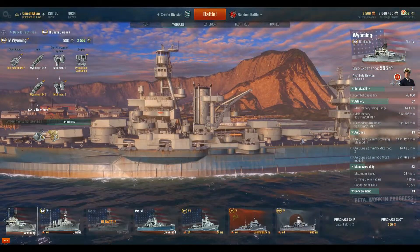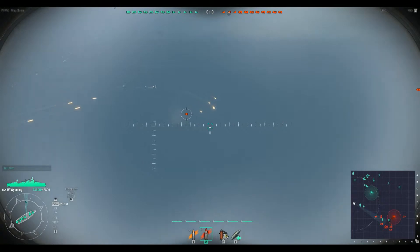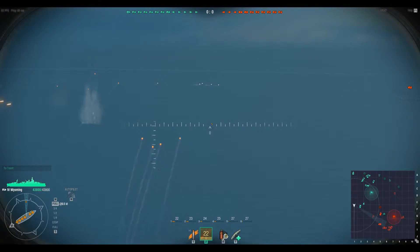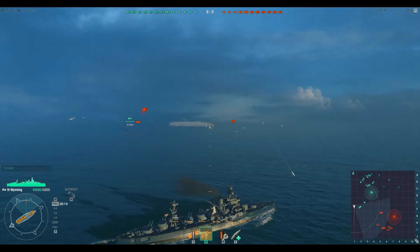Let's see how it fares on the battlefield. The battle has already started. There is a Farragut coming into my sights — he is turning and dropped smoke so I can't see him anymore. Let's try to get some shells on him, hopefully he doesn't dodge them. I have lag as you can see because he keeps popping in and out of the smoke.